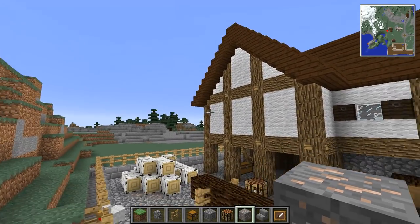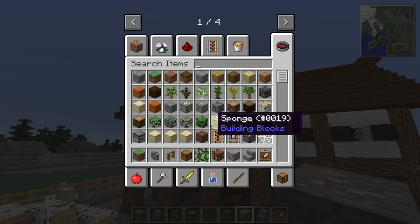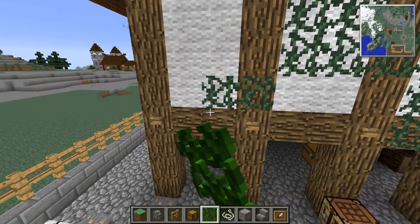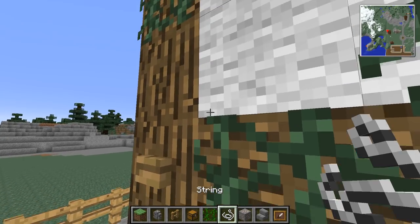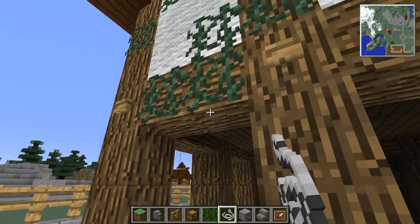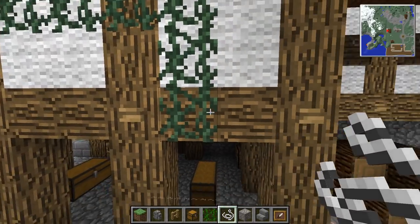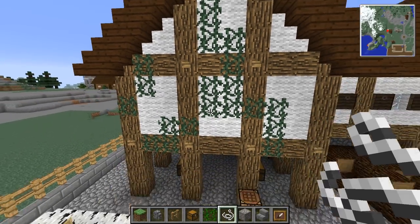What about this wall here — it's blank, there's nothing going on there. Let's get some vines and some string, and let's make this look a little bit more like there's something going on. Just get a design that you like. Let's just surround it with string so they can't spread anywhere. I'm going to only put them on the undersides — I've done that before and I swear I saw them grow outwards. But people keep telling me 'AJ you're wrong, they only grow down,' but I'm sure I've seen them grow across.